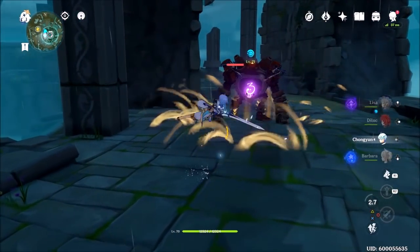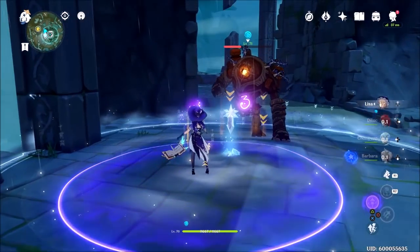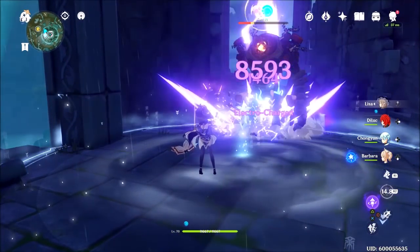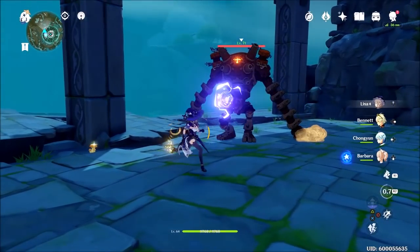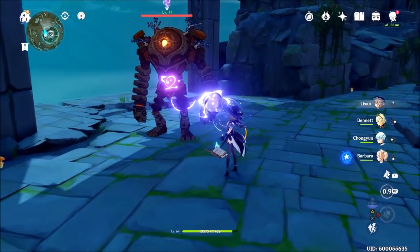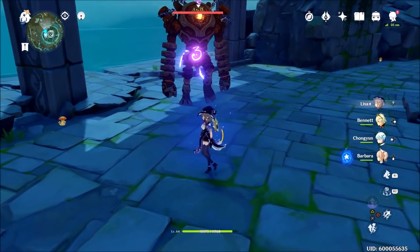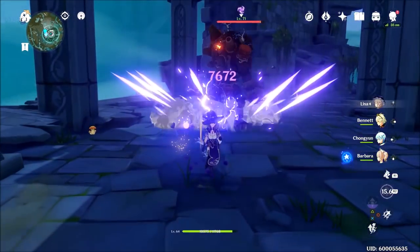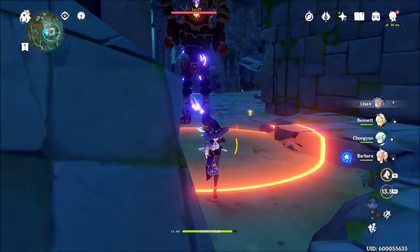Now as you watch these trials, let me explain Lisa's kit. In my opinion, Lisa is kind of a selfish character — one you don't really need elemental reactions for to make her hit harder, because she has a built-in mechanic that lets her deal serious damage to opponents without any outside help.